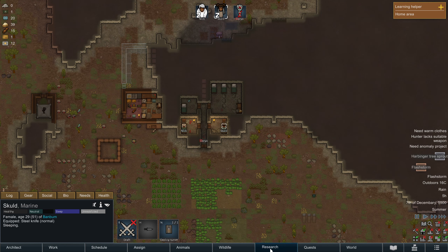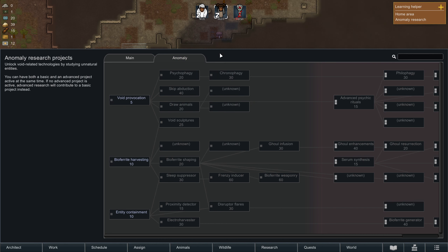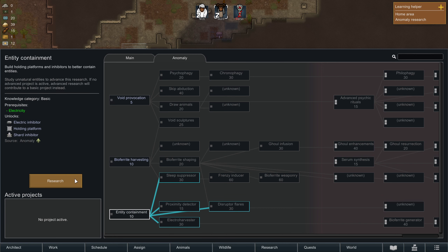I need to do an Anomaly project — I've not actually done one at the moment. Which should we actually try and research? What would be good? Do I want to generate Bioferrites from captured entities? Probably. Maybe we'll do that one first.